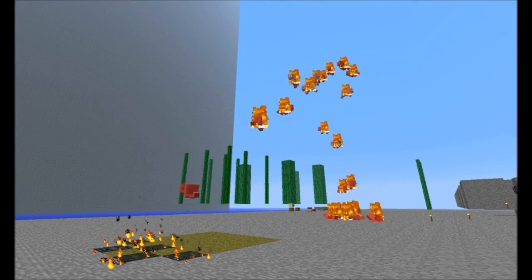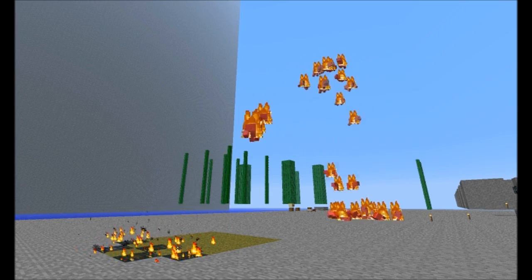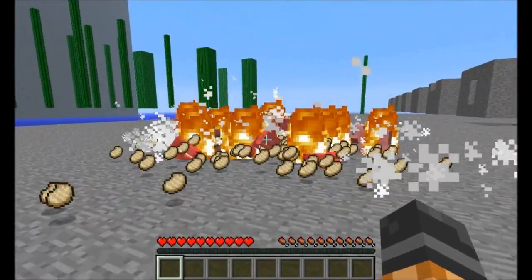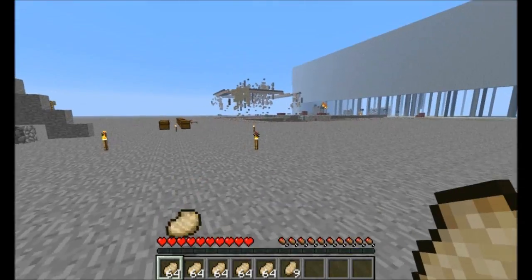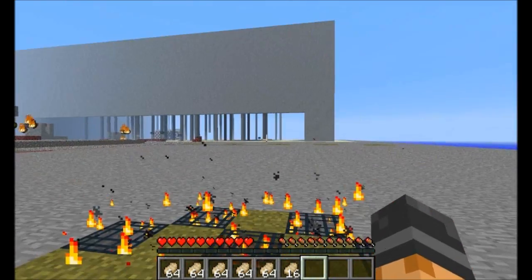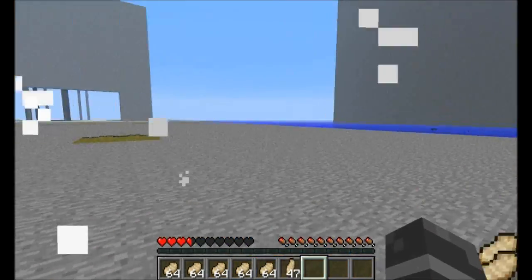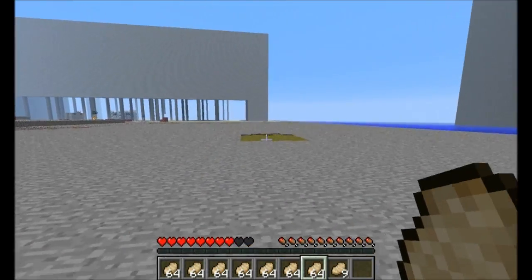I'm just going to shut up for a second and you can enjoy the view. This also generates gratuitous amounts of pork chops, and they're already cooked because they're flaming. Now let me try and click on these guys — I might be able to successfully get one. I basically got on one, and you still take fall damage too, which also limits this. You'd have to have feather falling to help protect you a little bit.